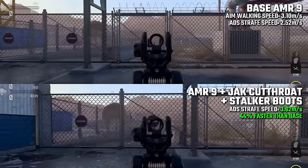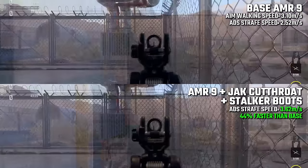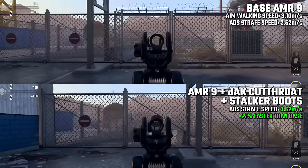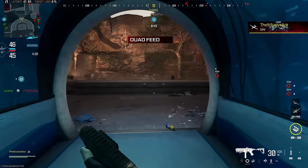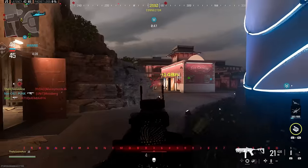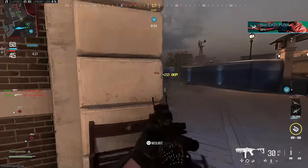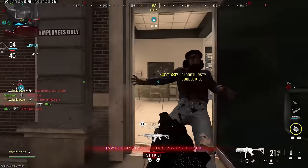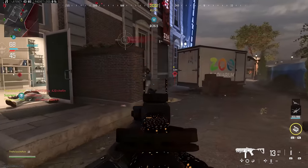Just a reminder: the stalker boots only work for strafing, not for aim walking, so it won't work if you're moving forwards — only if you're strafing side to side. So that gives you a pretty good indication of what that's going to look like when using the Jack Cutthroat stock both with and without stalker boots. Next, let's have a look at what this looks like from the enemy's perspective — if you're in a gunfight and you strafe back and forth trying to be evasive while also putting shots on target, what does this look like for them?